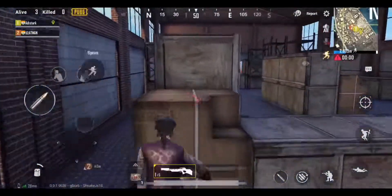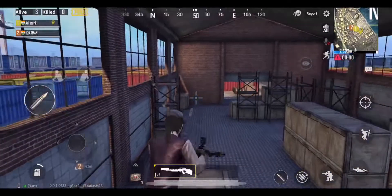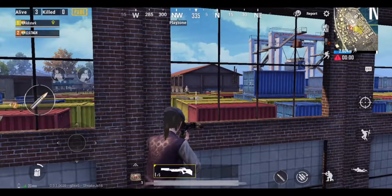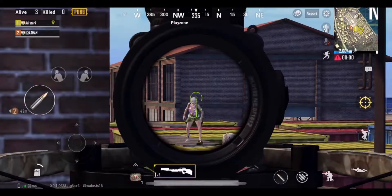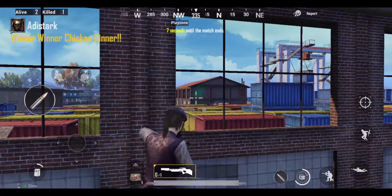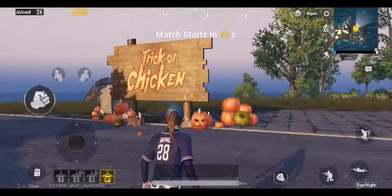You can stand on these boxes inside the shed to fire at enemies on your right and left. You can check the bottom right corner of your screen to know whether it's a night mode match or not.